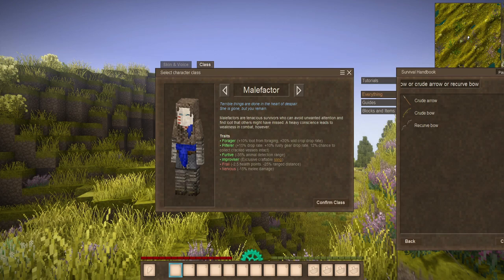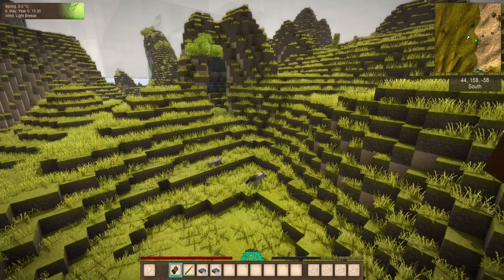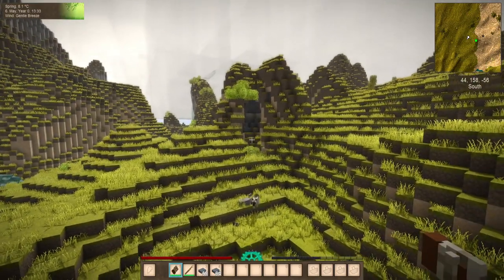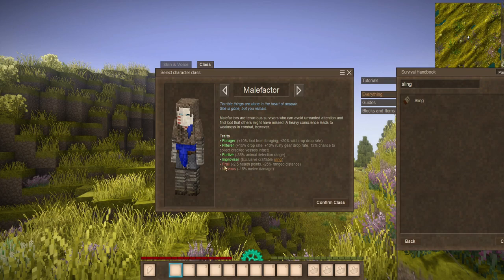An improviser — they have an exclusive craftable item known as the sling. The sling is actually kind of a mid- to endgame item, usable for throwing stones. Stones you can just pick up off the ground, or you can mine rocks in the world with a pick, and you can use this cloth-like item to fling them at enemies. It's not going to do a ton of damage for heavier, more durable creatures, but it's really useful for throwing random, easy-to-find ammunition. On the downside, they are frail, which means two and a half less health and a 25% reduction in ranged distance. And of course you're nervous, so you have a reduction in melee damage. This means you're really not the best in any kind of combat — it's a really good class for sneaking around, staying out of combat, and trying to survive in the world.